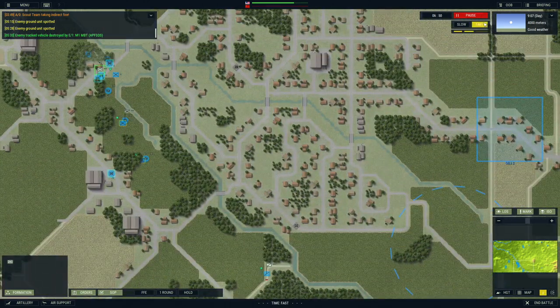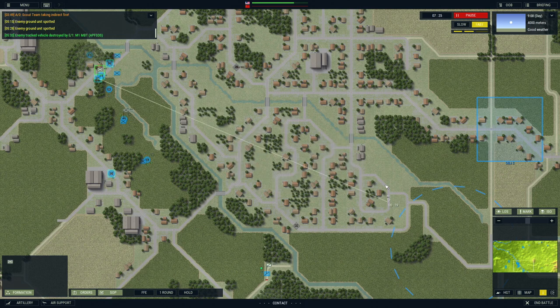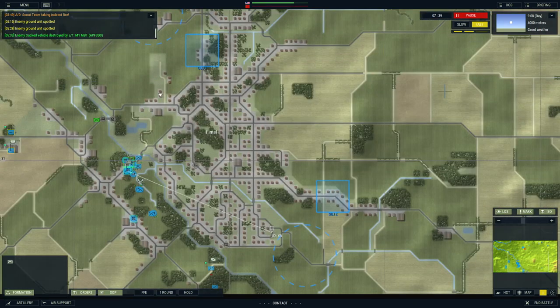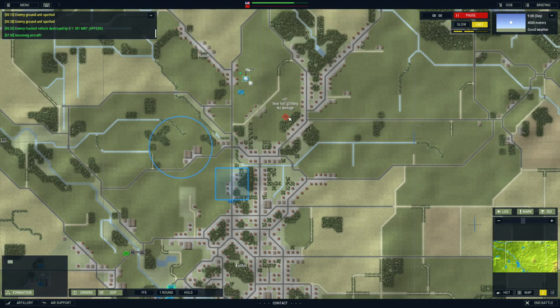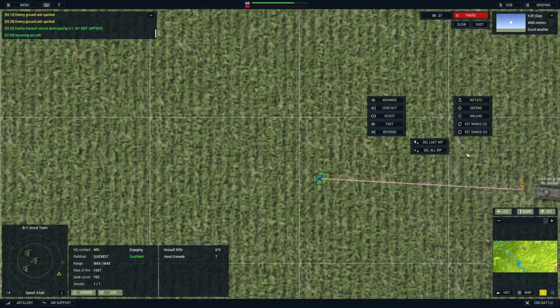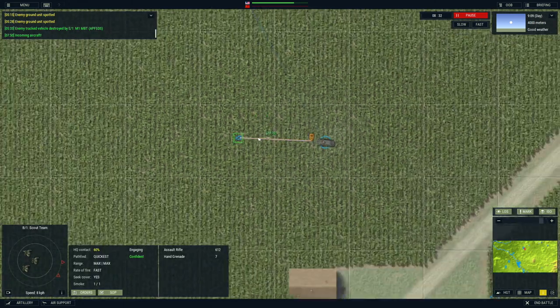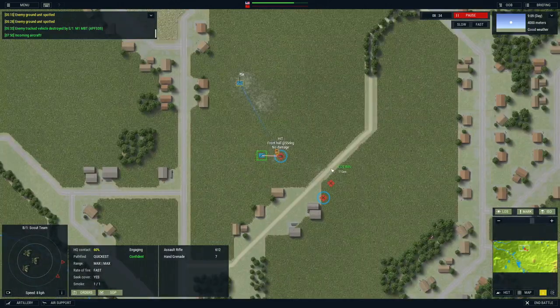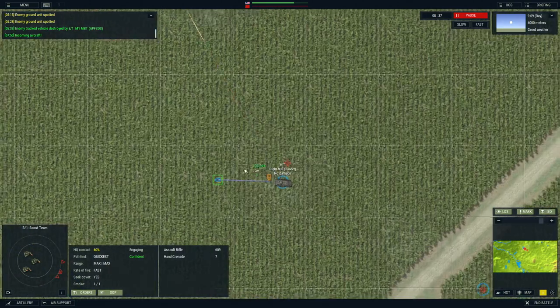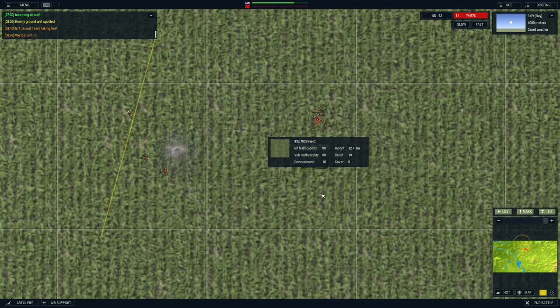We're going to take our main battle tank platoon, speed up everything real quick. Advance to contact - we're going to get to the other side. 20 seconds until they move out. The scout team is trying to flank this BTR for some reason - good luck with that guys. They're concealed in this giant field, but that did not last. I don't know why they decided to do that.